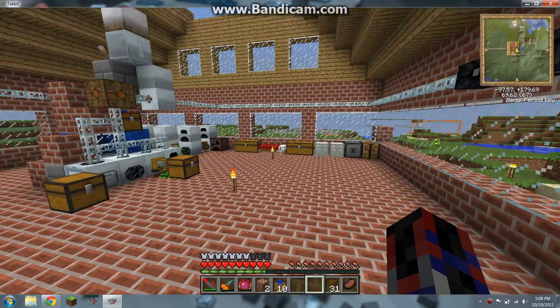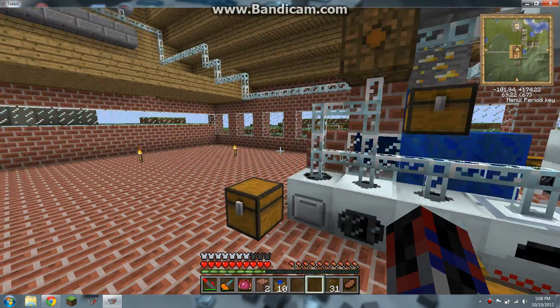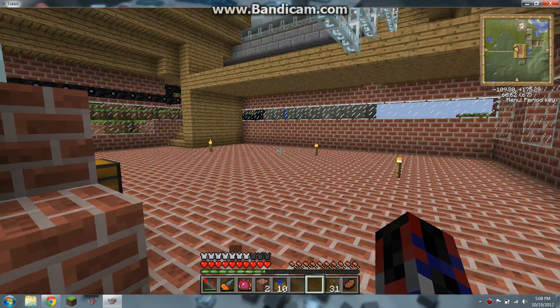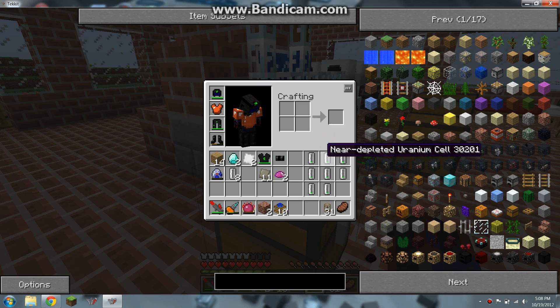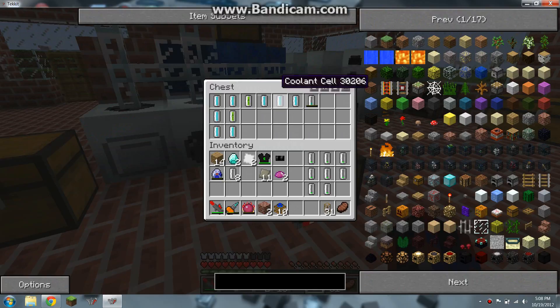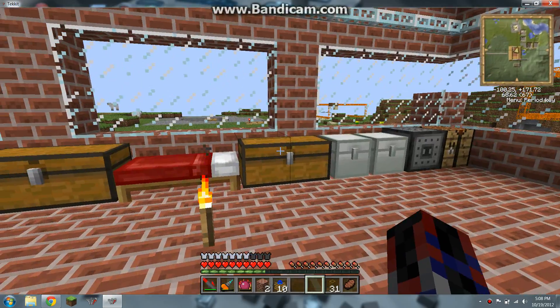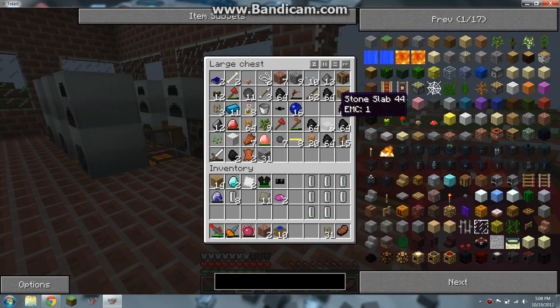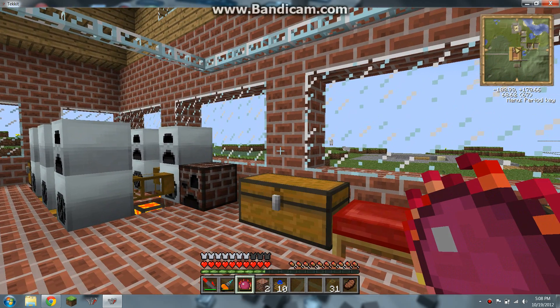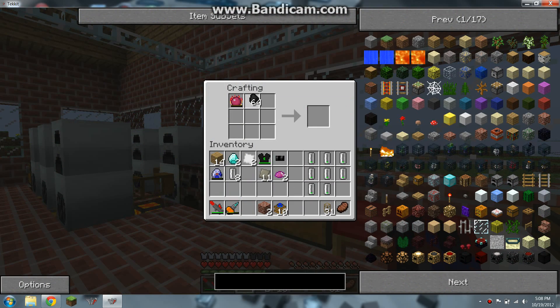Hello and welcome to another episode of Tuckit. No one's done a tutorial on how to use these near-depleted uranium cells and drain them. The tech wiki is really annoying. Okay, so you need some coal, which I don't have, and you put it in your macerator.